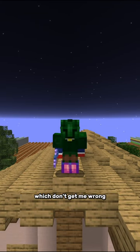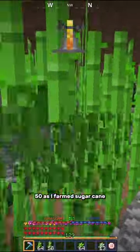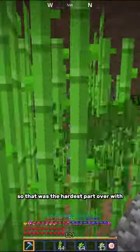So for a while I've had squash armor, which, don't get me wrong, is pretty good, but I could have fermento armor. The only problem is that I have to get all the resources first, which is going to take a while. Thankfully, I already got more than enough fermentos during my grind for Alchemy 50 as I farm sugar cane, so that was the hardest part over with.